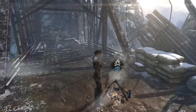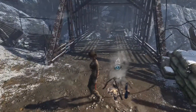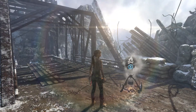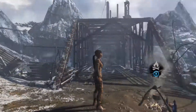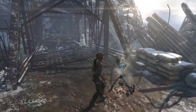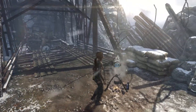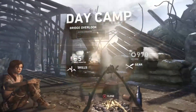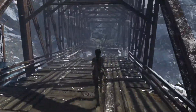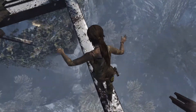Hi guys, welcome back to part four of the collectible run. I am doing the radio tower and it's a different part of the map, so you're gonna get different collectibles as well. I don't think there's any challenges in this area, so I'm just going to do this to activate the campsite — that's just like your only campsite in this area, I believe.